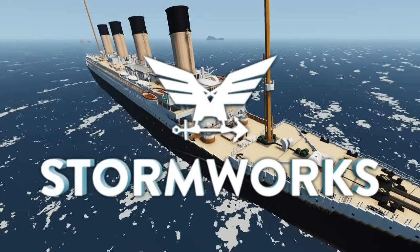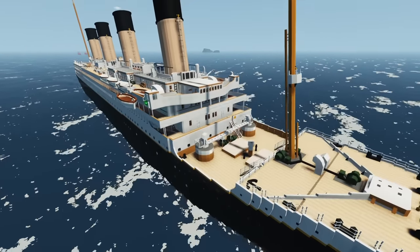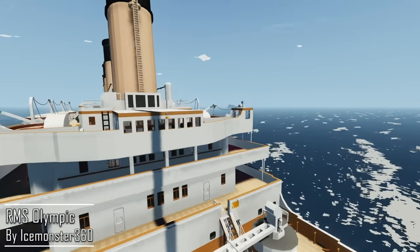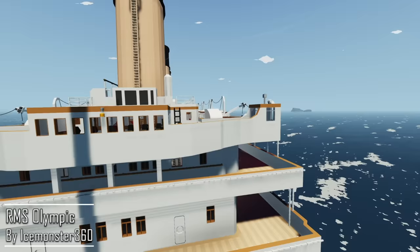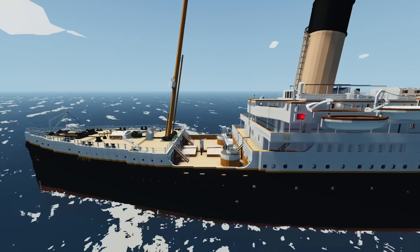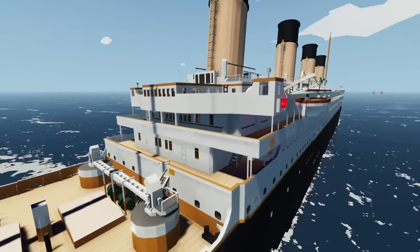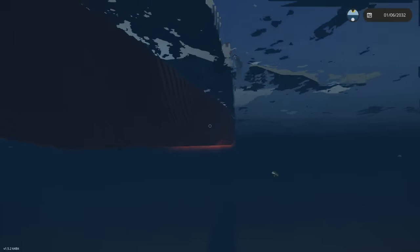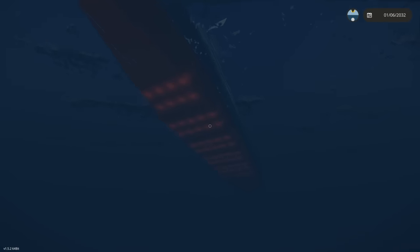We're back in Stormworks with more sinking ship survival. We have the RMS Olympic here by Ice Monster 360, and this is a massive beast of a ship - it's got pretty much a full interior, and we're going to be trying to survive.